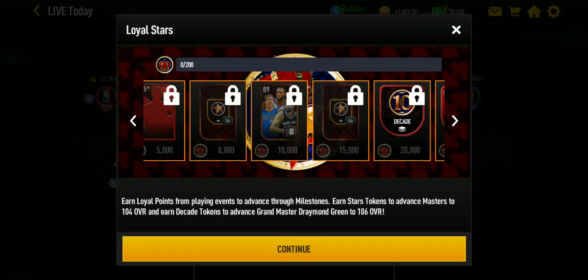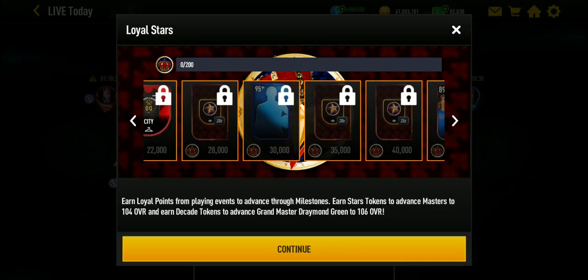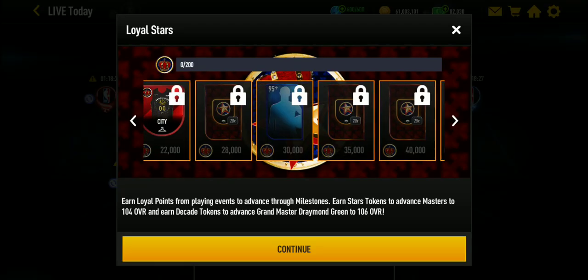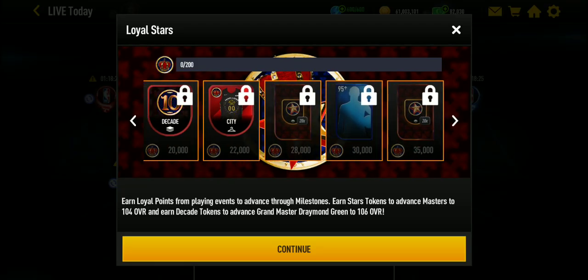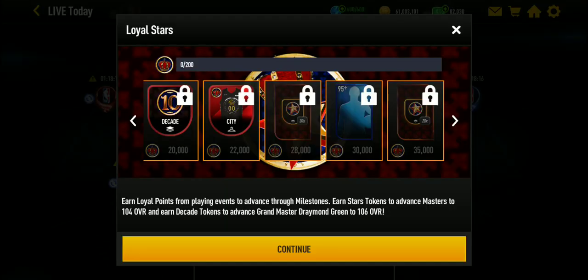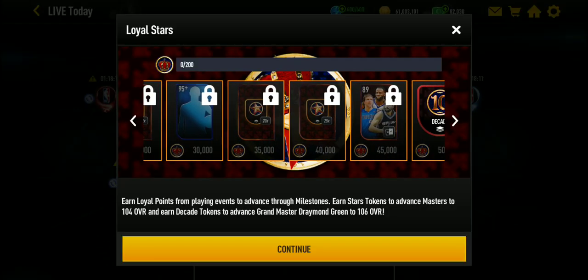The Pro Pack is boosted now up to an 85-plus player instead of 80. I'm excited to see what the Prime Pack is now. You can also get a jersey which boosts your players. The Premium Pack is a 95-plus. This will boost your event points when you play the events. The Prime Pack is a 95-plus as well.